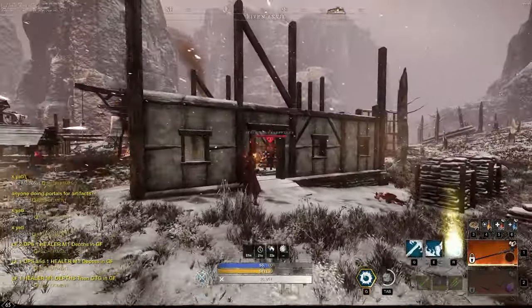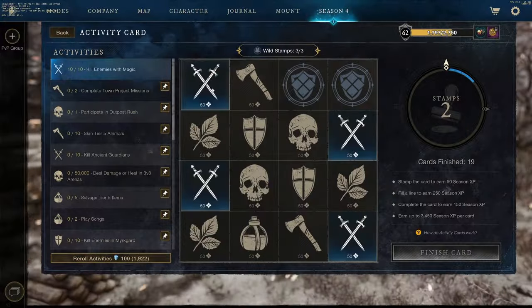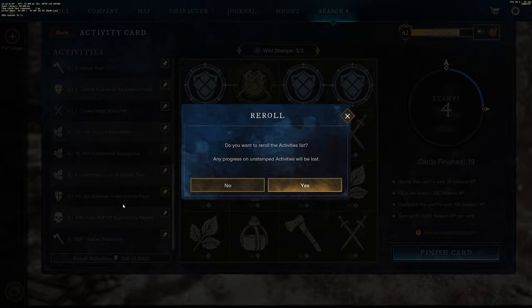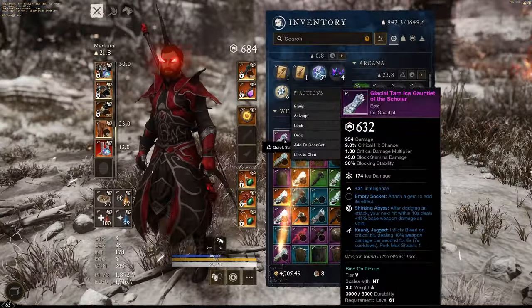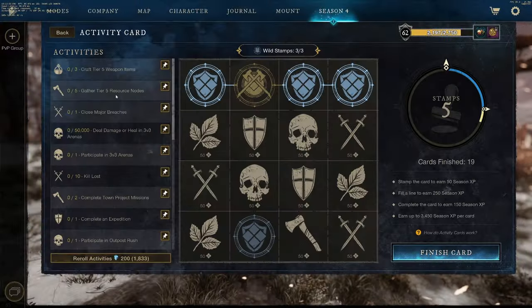With this method, you are not going to have to stop unless it's to do your activity card. That's it — that's how I did the season pass in one sitting with like no investment. I hope you enjoyed and this helps you out. If you haven't, like and subscribe because that helps out the channel, and I'll see you guys in the next one.